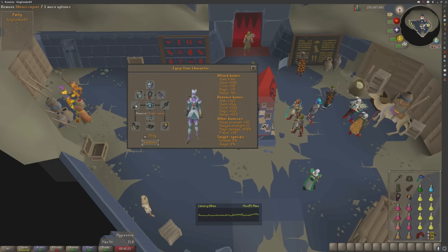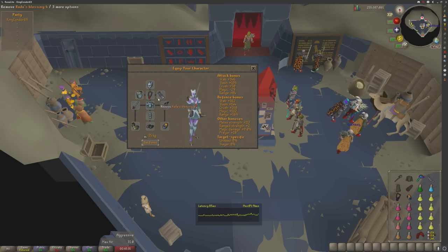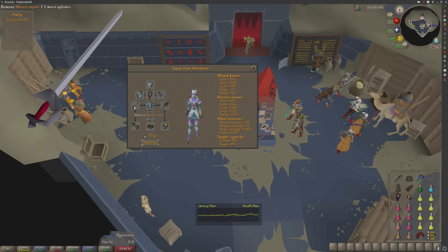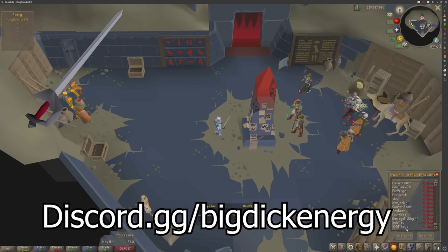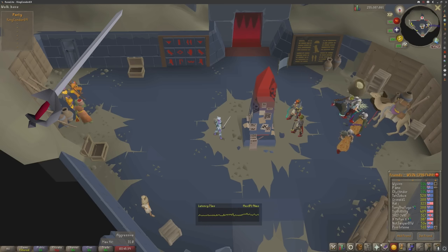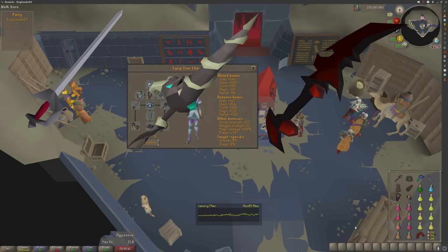For melee, you're going to want something to stab. You can take the Scythe in, but I'm sticking with the Rapier for simplicity in this guide. If you don't have a Rapier, Dragon Hunter Lance, Abyssal Dagger, or Zamorakian Hasta are good alternatives. If not, just bring a Tent Whip. A stab weapon seems important unless you have a Scythe.